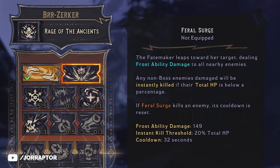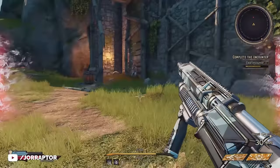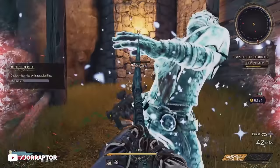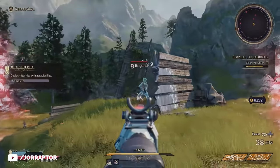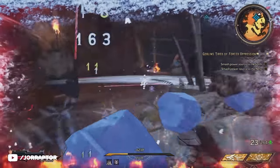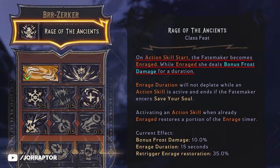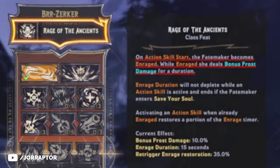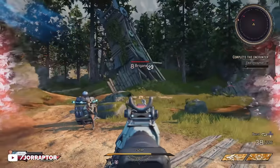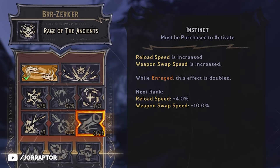The second action skill is called Varel Surge, which is all about finishing enemies off — if you kill an enemy with this ability, the cooldown resets so you can immediately do it again. The tactic is to get non-boss enemies down to around 20% health and then use the ability so you can constantly chain it. This works really well with the passive skill Rage of the Ancients, which gives a frost damage bonus to your attacks for 15 seconds after activating an action skill. Chaining Varel Surge means you can constantly keep this frost damage increase active, and skills like Instinct further enhance it by increasing reload speed and weapon swap speed during this time.